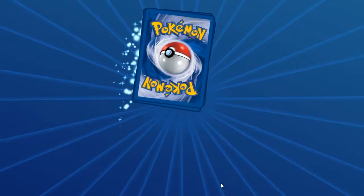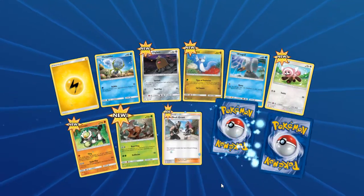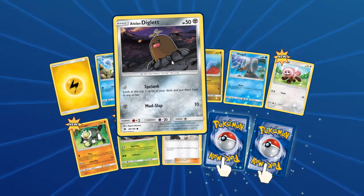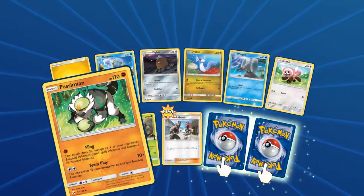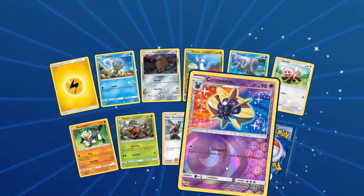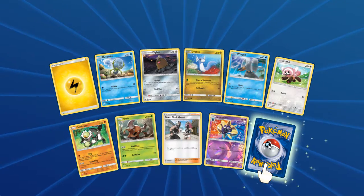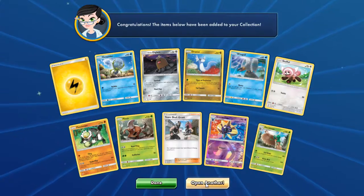We have Electric Energy, Wingull, Dunsparce, Alolan Diglett, Rattata, Wimpod, Snubbull, Passimian, Pinsir, and Team Skull. We have a Reverse Rare — a Reverse Rare Cosmoem — and a Decidueye. It's okay.